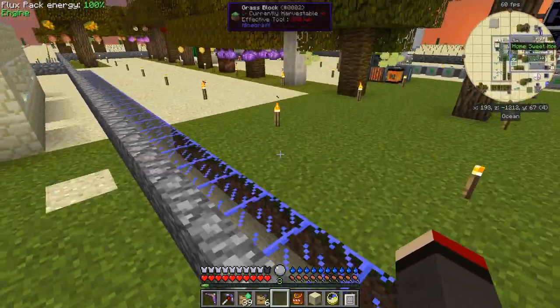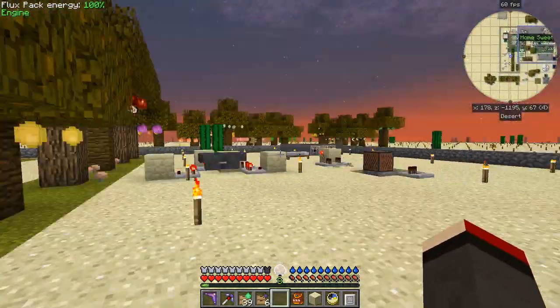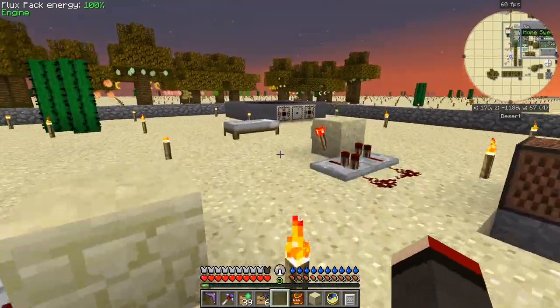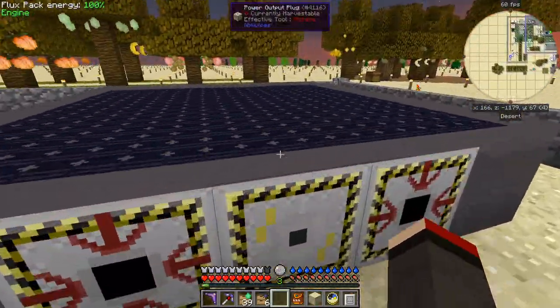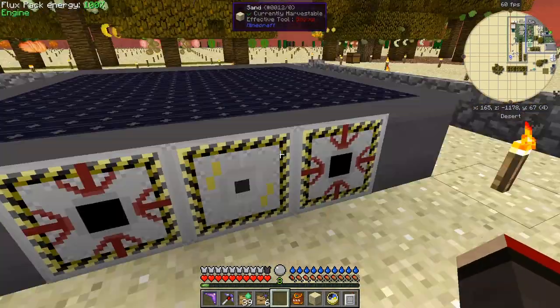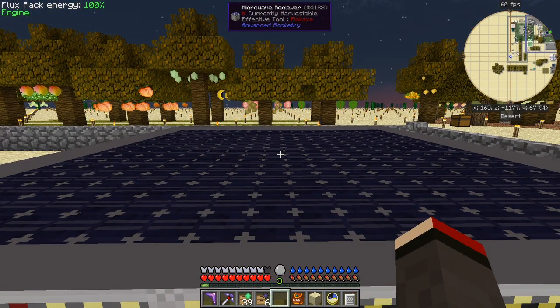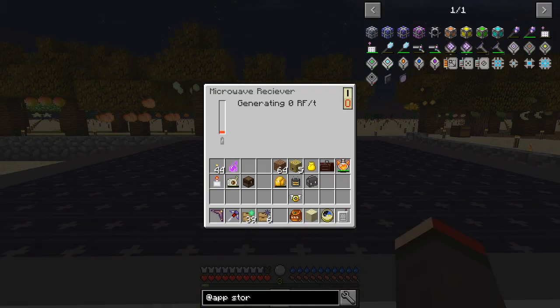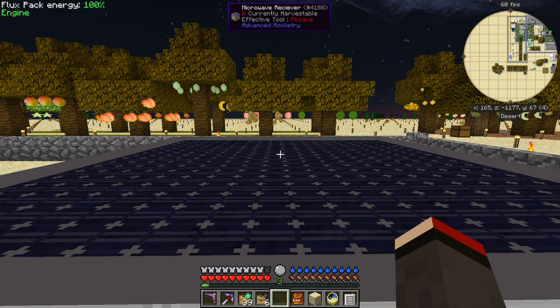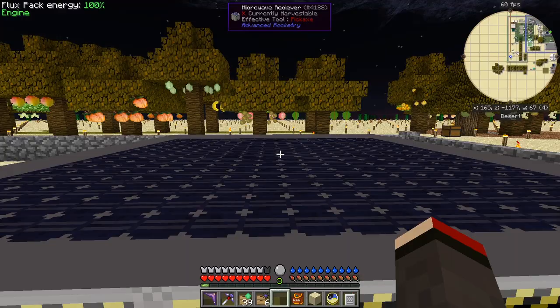It's nighttime so the observatories are both open. Here we are — this is a microwave receiver and at the moment it's turned off. Let's have a look at what happens if we turn it on. I'm not going to get on it because I believe if you get on it you're incinerated. So we simply shift-right-click the middle button here.